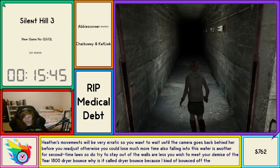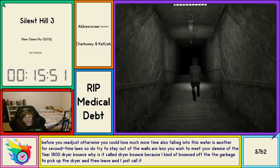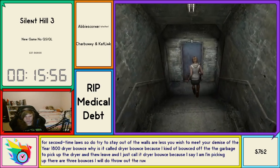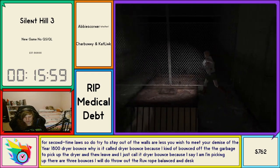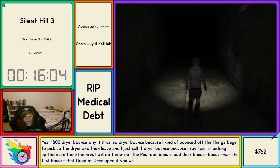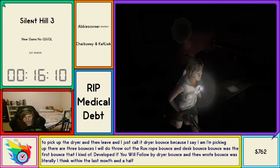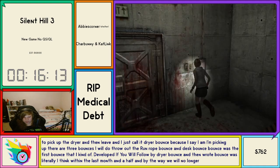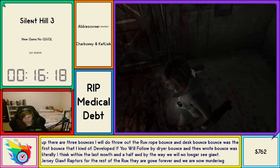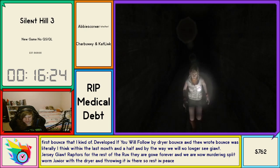Here is where we do Dryer Bounce. It's called Dryer Bounce because I bounce off the garbage to pick up the dryer and then leave. There are three bounces I'll do throughout the run — Rope Bounce and Desk Bounce. Desk Bounce was the first bounce I developed, followed by Dryer Bounce, and then Rope Bounce was literally within the last month and a half. We will no longer see giant raptors for the rest of the run — they are gone forever. We are now murdering Splitworm Jr. with the dryer and throwing it in there. Rest in peace Splitworm.